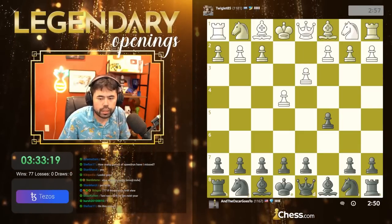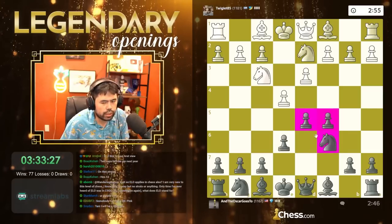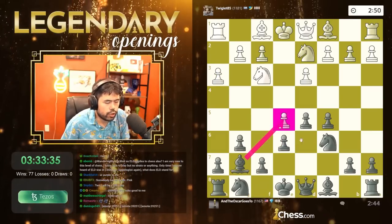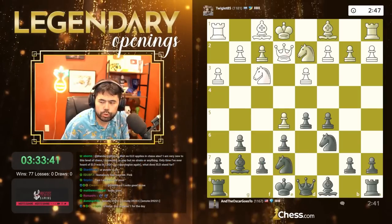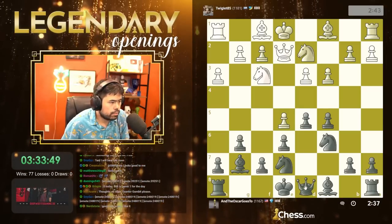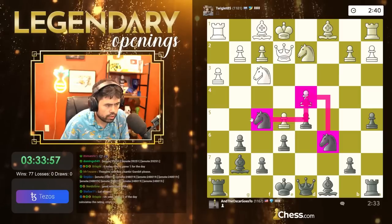Let's play knight c6, then e6 — simple Sicilian. All the Sicilians are relatively fine. I'll go g6, bishop g7, attack the pawn in the center. This is game number two — we won the first game, let me update the score. Let's play a5 and maybe b6, then take with the knight on f5, targeting the pawn with the dark-square knight.